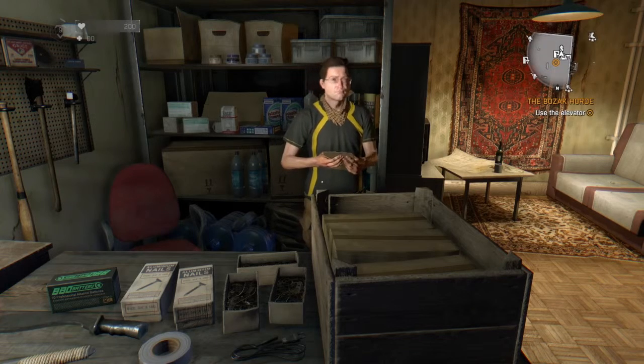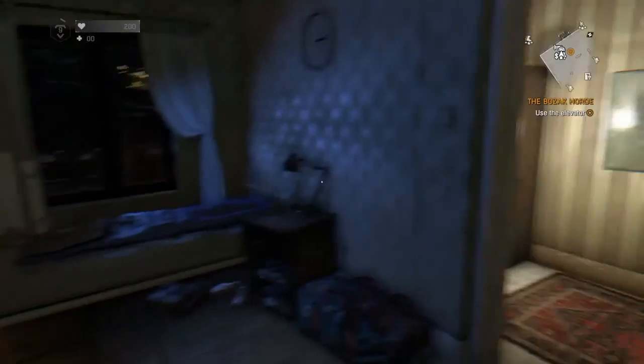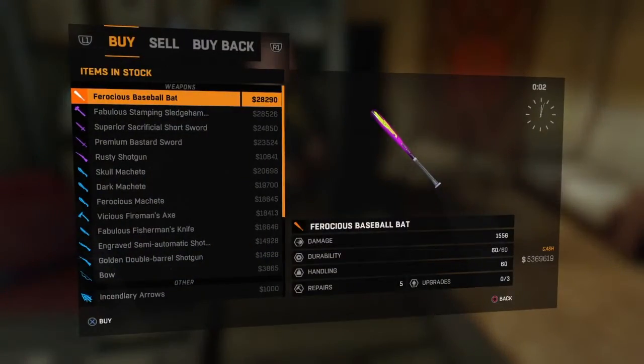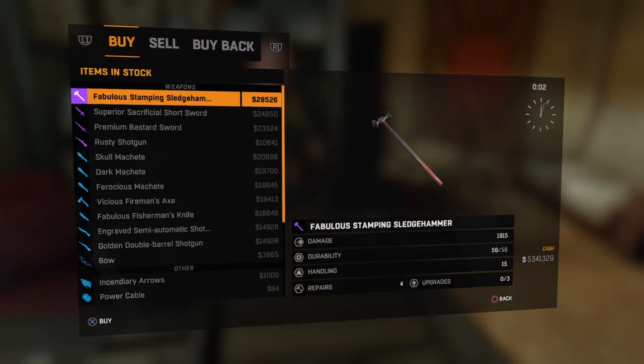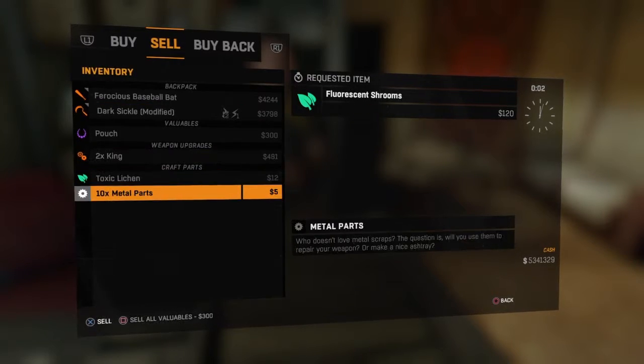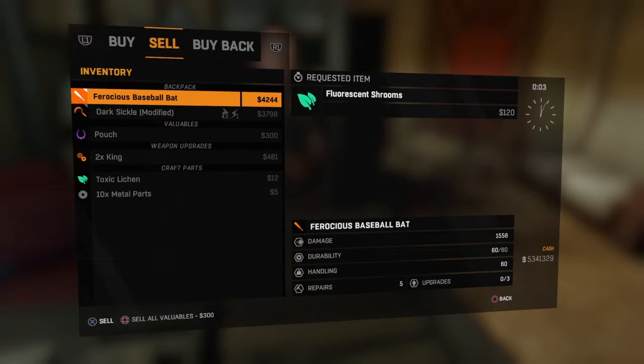Hello and welcome to a YouTube video on Dying Light and how to become a millionaire really fast and really easy. To do this you need to collect a few items - like 10 metal parts and toxic leech. Whatever the guy sells in the shop is what you need; it's a requested item and it says 'limited time offer.'